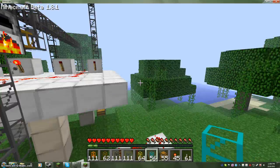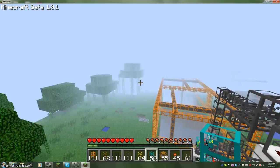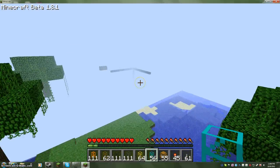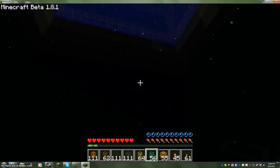One of them found four diamonds, which is pretty good. Most of them didn't find much — the first one I made didn't find anything but cobblestone. Now I'm going to show you the one I built in the water. This one found an abandoned mine shaft — it's pretty dark down here.